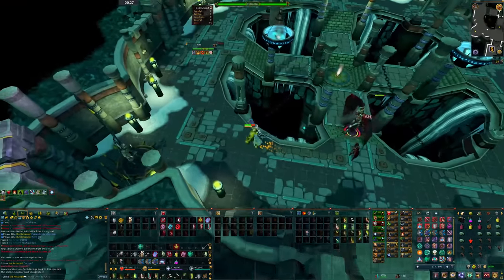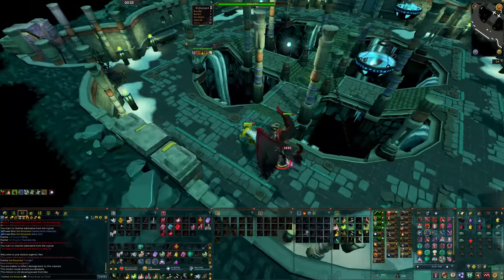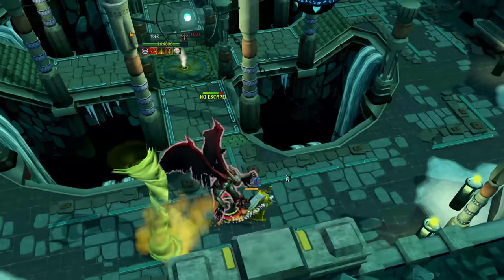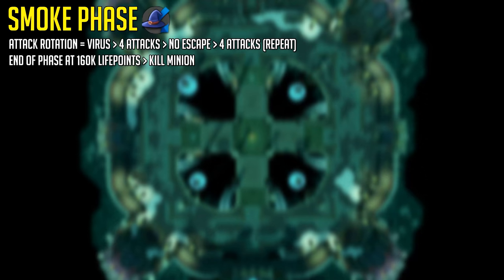In this phase, after doing some damage, you want to avoid the plus-shaped section of the arena by moving Nex away from the starting position, because the No Escape attack will deal 5000 typeless damage if you're standing in the way. It's called the No Escape attack which happens five attacks after the Virus. The Virus attack is just a stat-draining attack which you don't need to worry about if you're using overloads. If you aren't, sip your super restore to restore your stats.